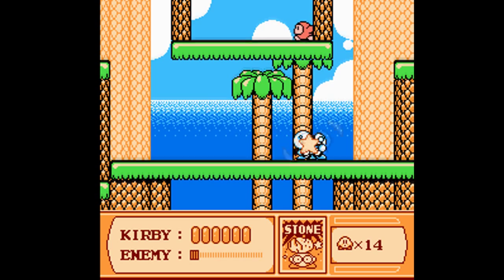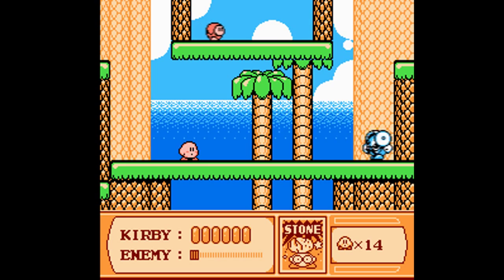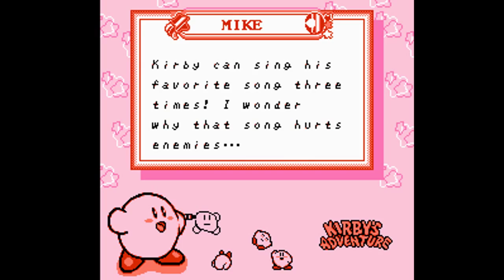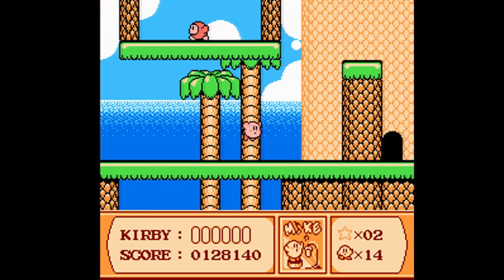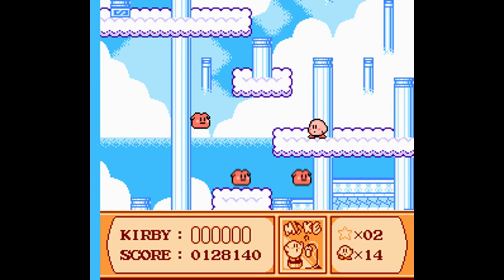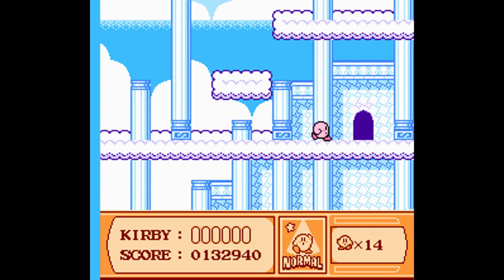This mini-boss will give us the mic ability, which is actually like Crash in that it kills all enemies on screen, but we can use it three times. Maybe because it's so loud it shatters their eardrums and causes irreversible brain damage — or maybe Kirby singing is just so bad that the enemies commit suicide so they don't have to hear it, and makes them explode from the piercing sound.